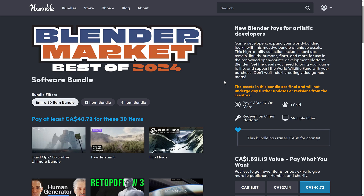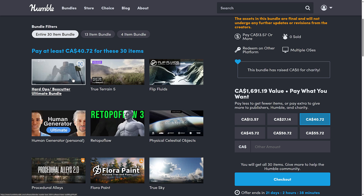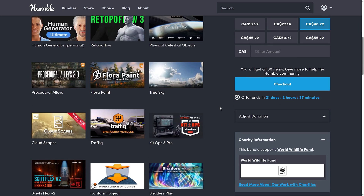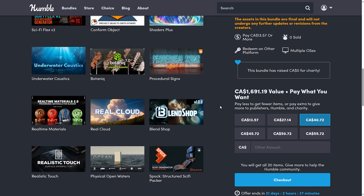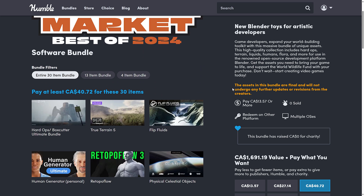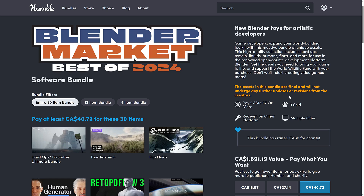I'll ask one last time: what are you interested in seeing more coverage of? Hard Ops Box Cutter is definitely going to happen — it's something I've been interested in for a very long time, and sometimes I do things for me. I will do a video showcasing my experience with Hard Ops Box Cutter before this bundle is up. If there's anything else you're really interested in, please let me know — Flip Fluids is another popular one. If mature assets are generally quite stable and survive between Blender versions, so just be aware of the potential downside. Let me know what you think of this bundle. The Blender Market Best of 2024 bundle — give me your opinions. Talk to you all later, goodbye.